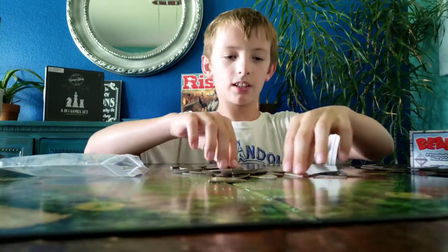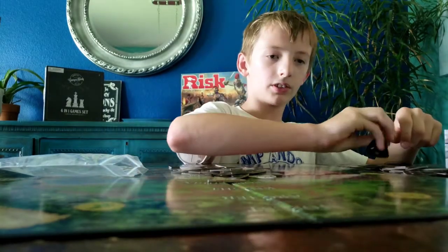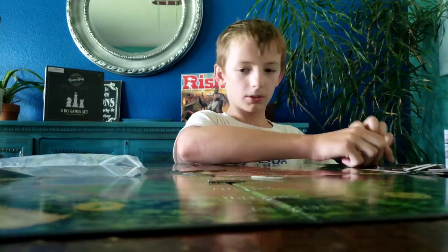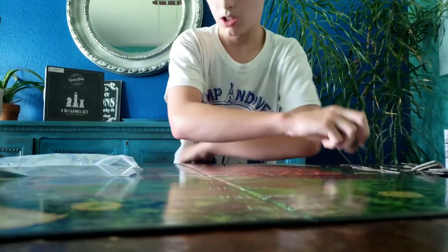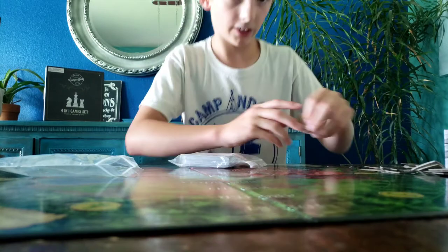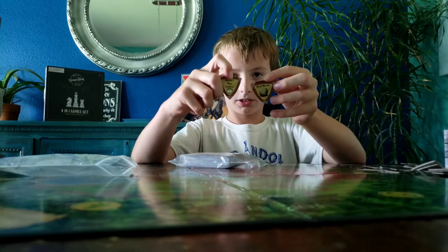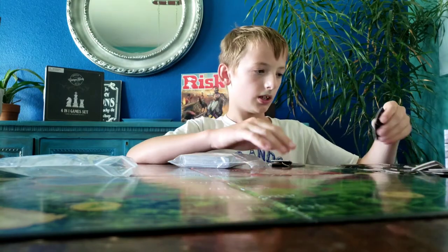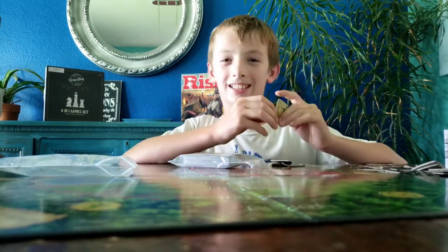They have these little creatures, like this orc that has two health. And then I'll get into the cards right after. You get these all flipped over. It's pretty cool because you have these special monster tokens. You have orcs, trolls, giant boulders, monsters that move clockwise, blue monsters that move more, goblins, and draw three or four more tokens.